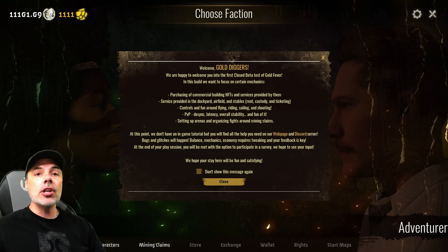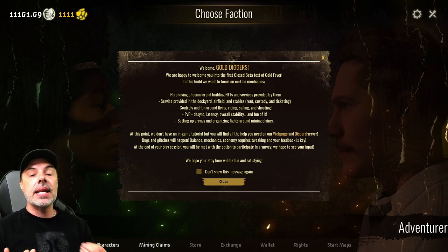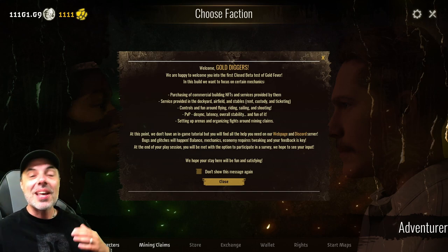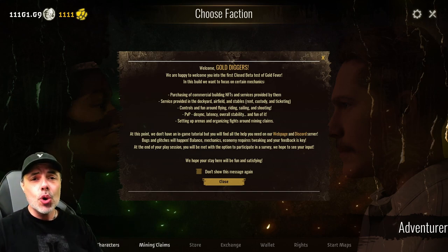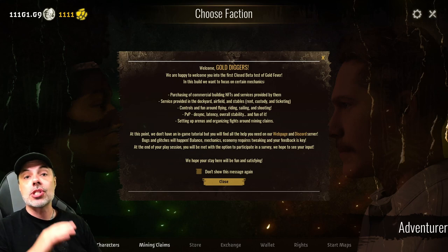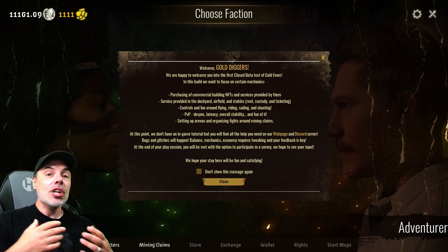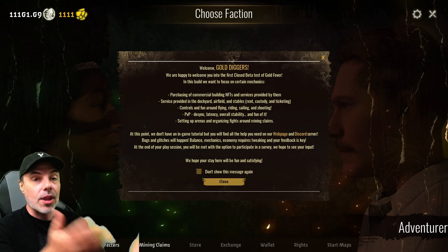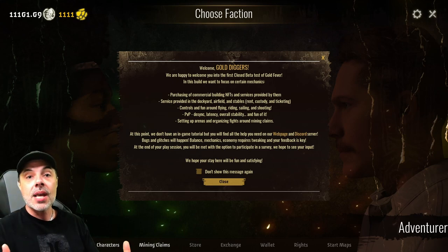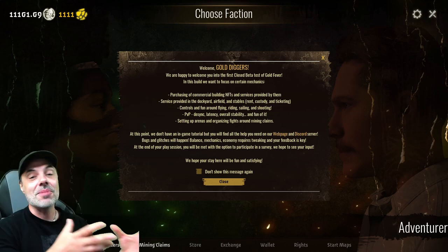This game is completely decentralized — the actual team doesn't own any of these NFTs. We're going to be able to earn these NFTs and run businesses inside the game. For instance, you're going to need a horse or a donkey to carry all this gold and loot from one location to another because the map is huge. You'll be able to own some of these businesses and rent out and sell resources to other players so that you can collect passive income through the game while they're all fighting over it.